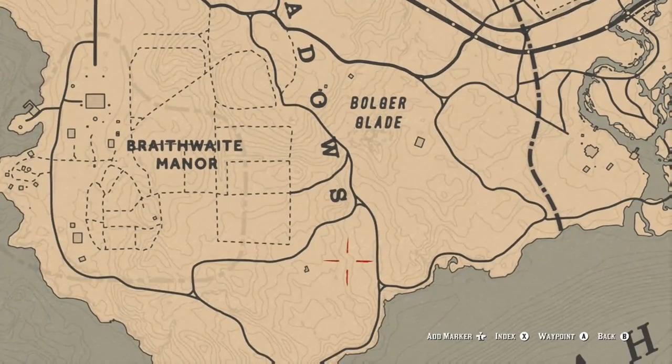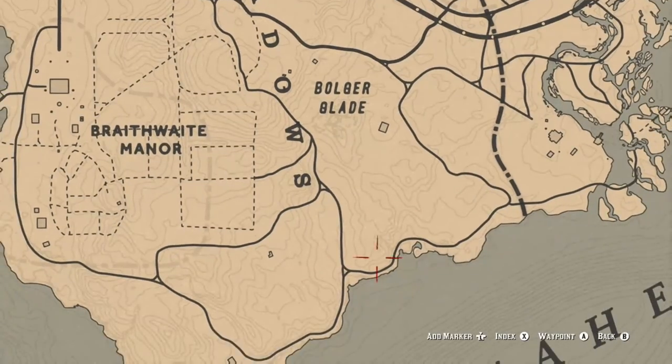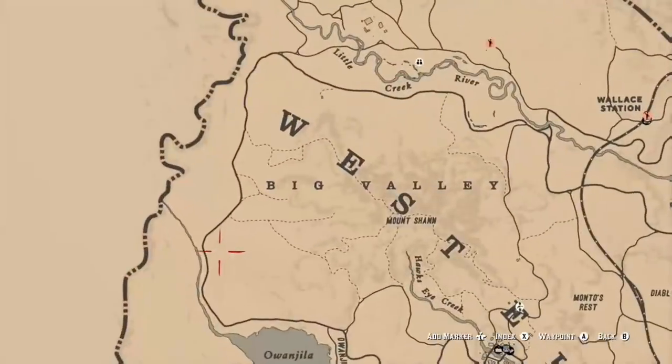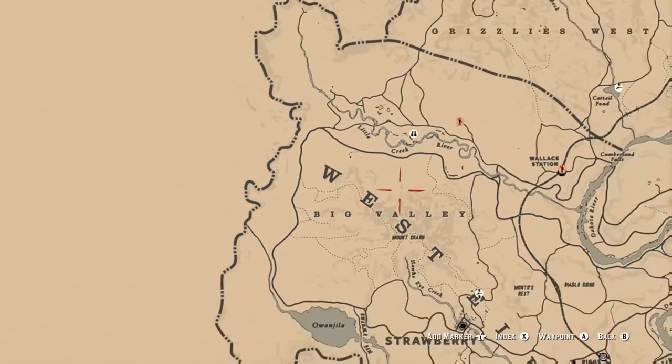We also have raccoons. As covered in a video the other day, raccoons are very popular in this game. If you go down to just south of Bulger Blade, you'll be able to find raccoons pretty easily. Right near Bulger Blade there will be a raccoon icon that appears once you kill your first one.